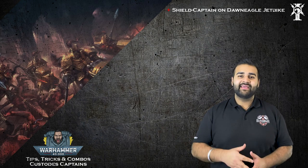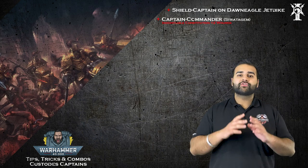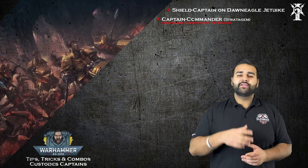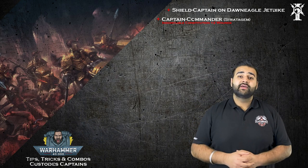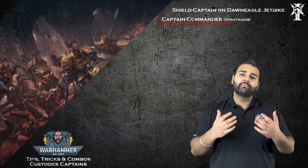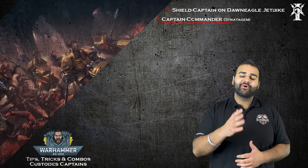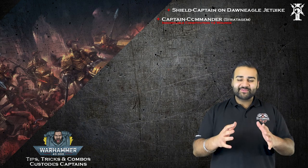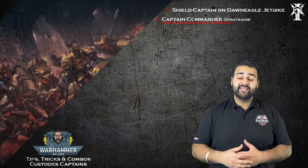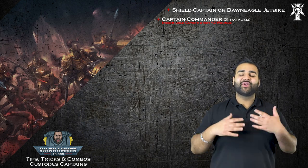The first thing you do is make one of them captain commander — you can only use that stratagem once per army list. It gives you a list of traits you can put on one shield captain in your army. You take indomitable constitution, and what it does is give him plus 2 wounds. So on a bike, all of a sudden he's got 9 wounds.